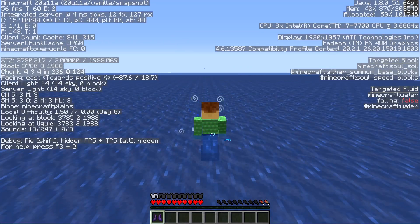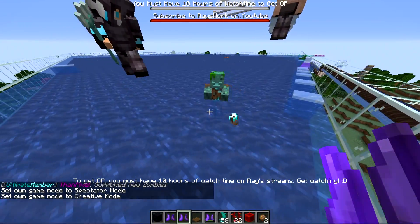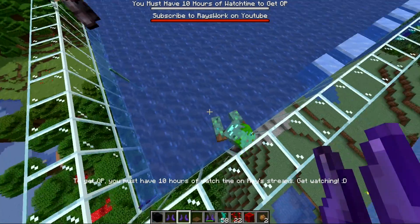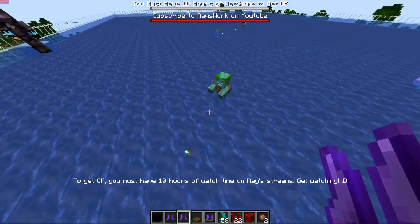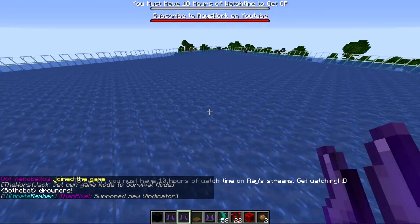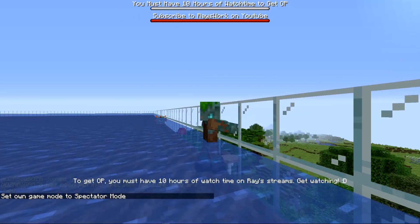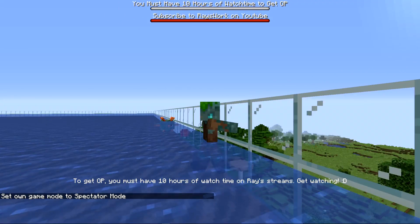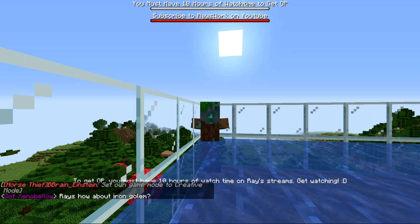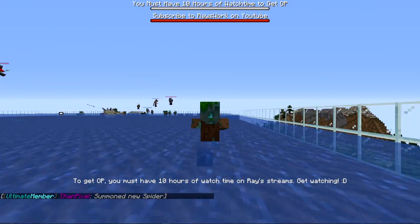We equipped a drowned with Soul Speed boots to see what would happen. It's hilarious — it tries to pathfind somewhere but just slides uncontrollably. It starts going in one direction, getting faster and faster until it hits a wall, then tries to go down. Whenever it starts walking it just goes so fast it can't change direction.